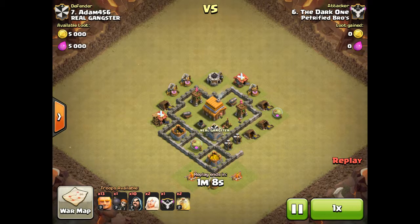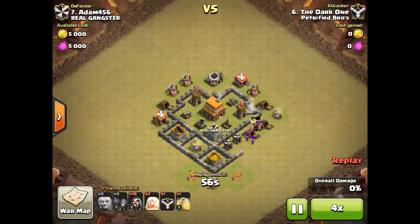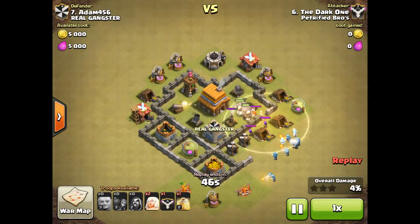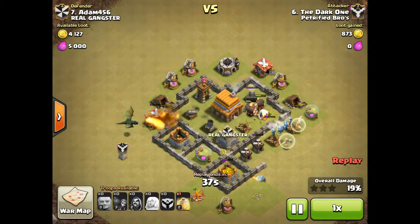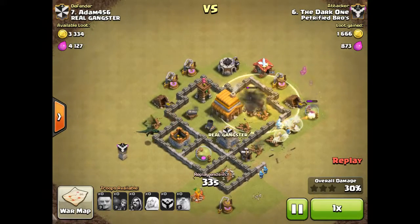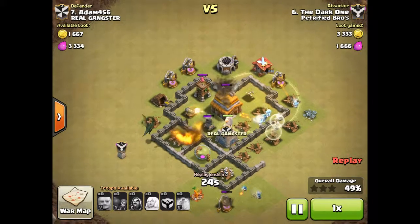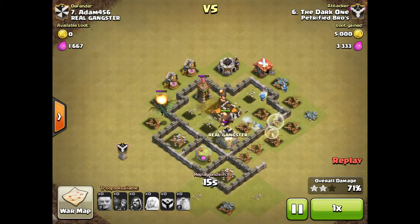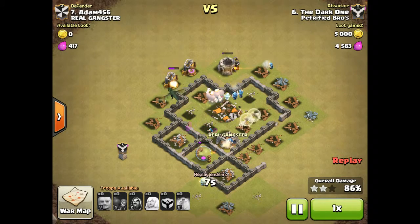Then the Dark One — shout out to him, he has a YouTube channel called Drayden Kalupa, he doesn't post very often but he has some videos there, go subscribe to him. He places all of his giants but they get hurt by the mortar really bad. The heal spell heals them up pretty nicely. There's a valkyrie right behind him that his wizards quickly take out. The wizards start working on the elixir storage and the giants go for the cannon, then the mortar. But the mortar starts targeting the wizards and probably kills them all. The other giant has been working on the archer tower, and then his dragon comes around and takes out the remaining buildings. That is a 3-star.